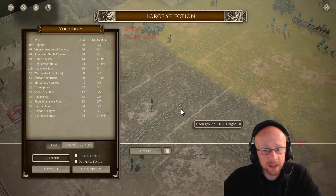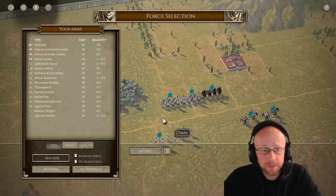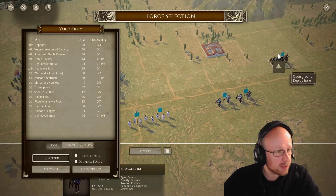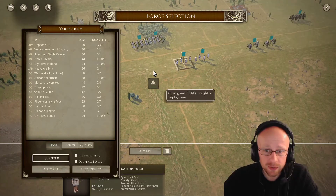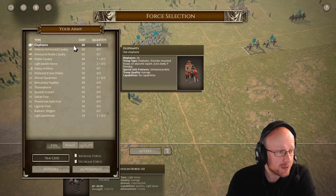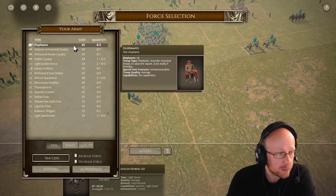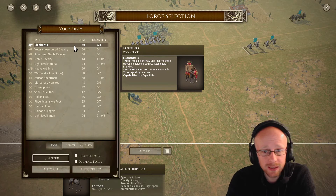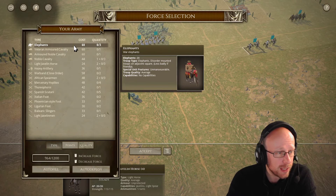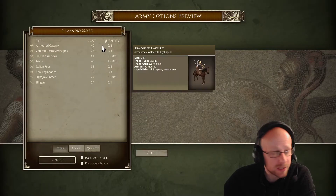Now we're going to look at the Carthaginian list — an interesting mix that's changed throughout the tournament rounds. Starting at the top, elephants are amazing; elephants supported will really dish out damage. Unfortunately if they get hit by lots of ranged fire they will just be decimated. Make sure when deploying them you're not placing them next to your own cavalry, and try to engage them against enemy cavalry. The Roman list does have armored cavalry, which is more likely to evade rather than take the elephants on directly.